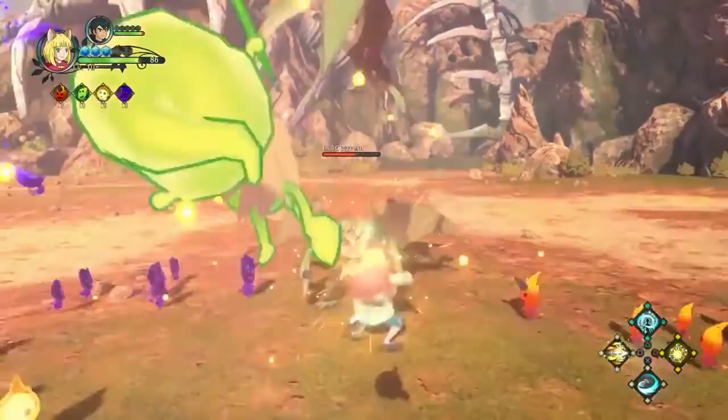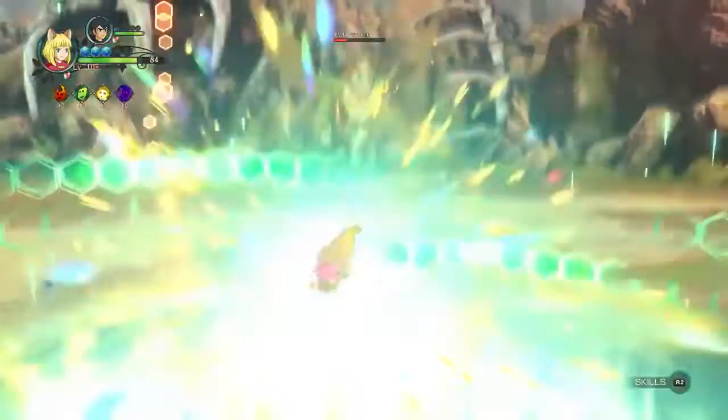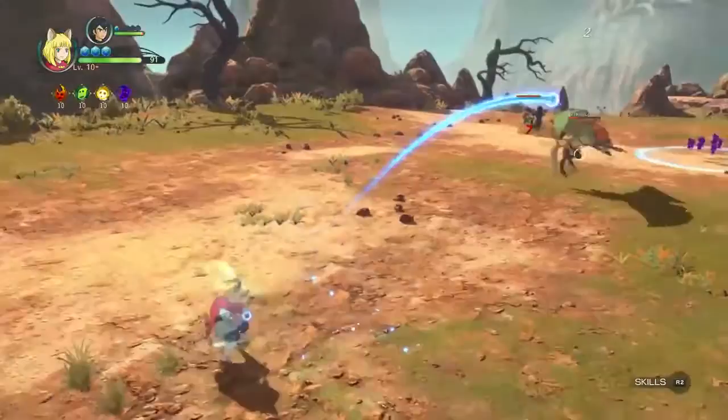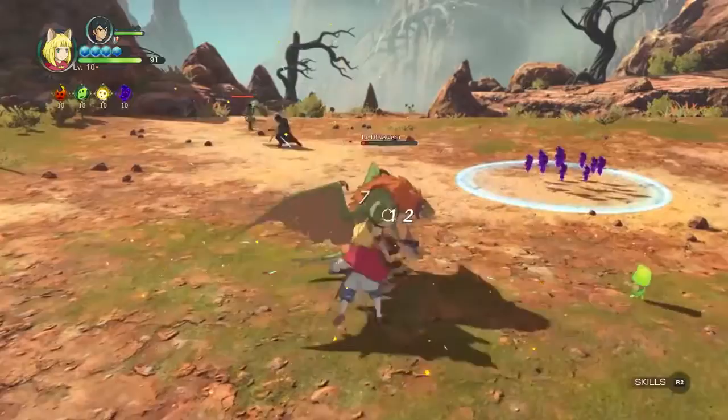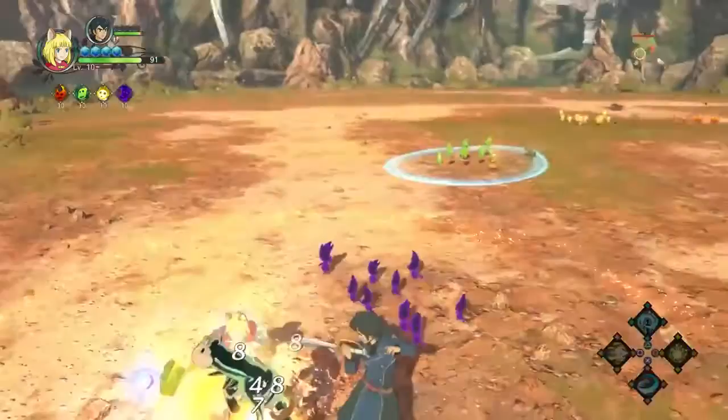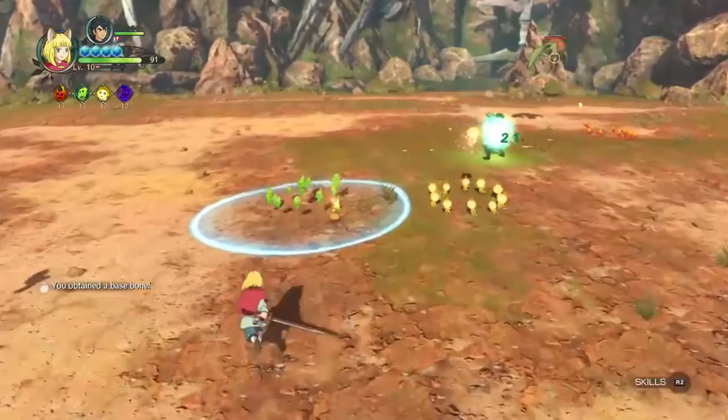We revealed two more party members in the latest video - there's Bracken, who's kind of a mechanic, and Zipvector, the guy with the glasses tapping on the computer in old videos. He actually is part of your team at one point. You're going to have to experience the game to find out more about these characters.